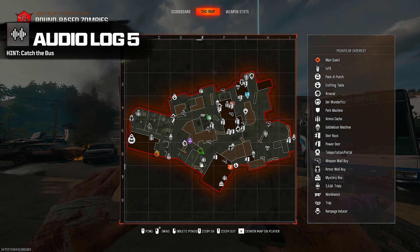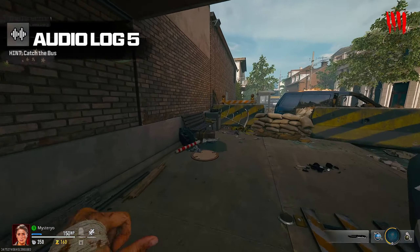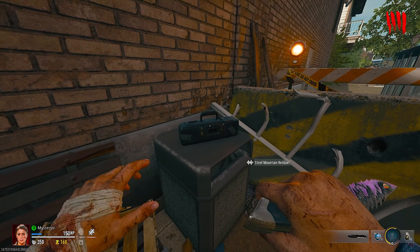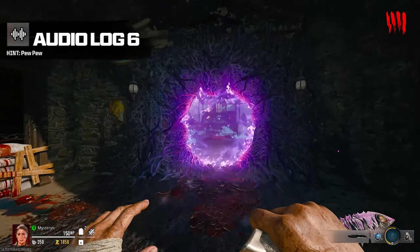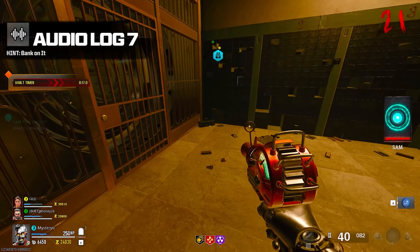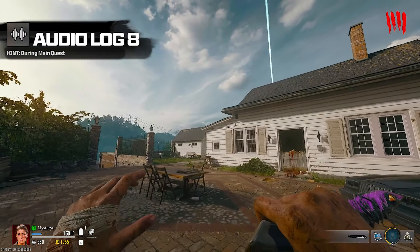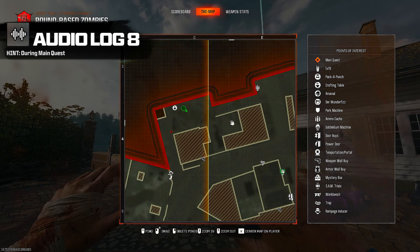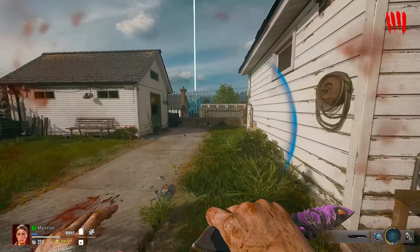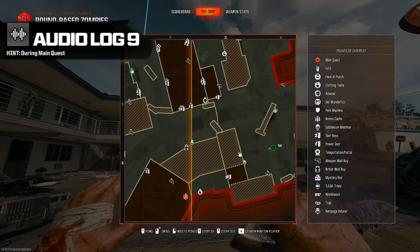The fifth hint is 'Catch the Bus' and the audiolog is behind the bus next to the bowling alley. The sixth hint is 'Pew Pew' and it's inside the Dark Aether church on the left side after you enter. The seventh hint is 'Bank on It' — you have to open the vault to find it inside. If you don't know how to open the vault, you can find my quick guide in the description. The eighth audiolog is only available after activating the machine inside the Dark Aether church and it spawns next to the groundskeeper's house. The ninth audiolog is inside the motel room where you can build the jet gun.